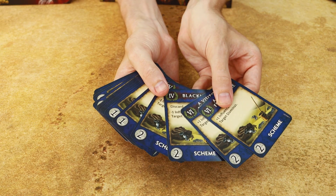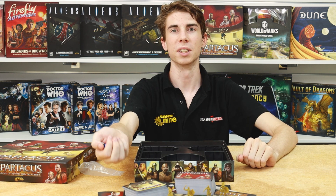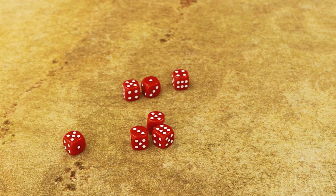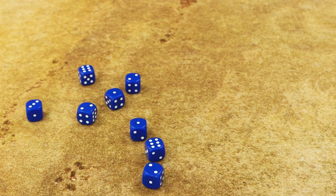And finally we have the dice that ultimately decide the fate of it all. There are three colours of dice: red — your attack dice; black for defence; and blue for your speed around the arena.